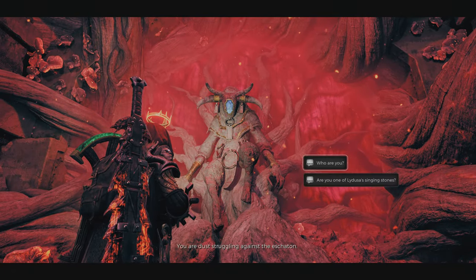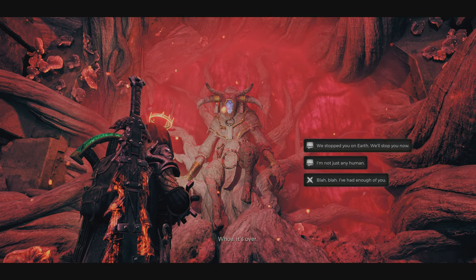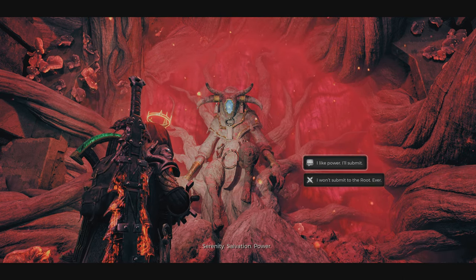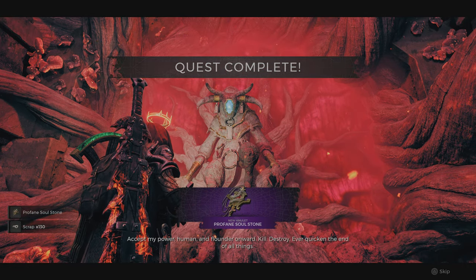He will give you the Profane Soulstone amulets if you be friendly with him. Just choose the friendly option. This is the Profane Soulstone amulets.